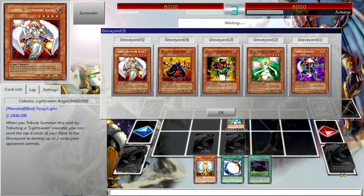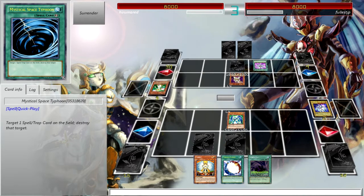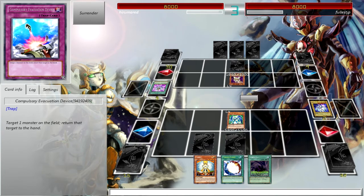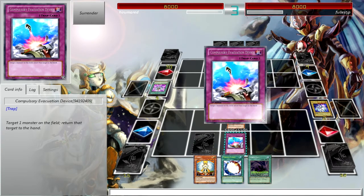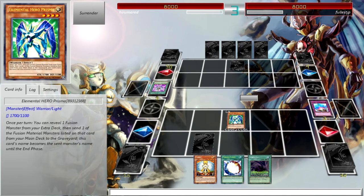He didn't really have anything in his grave — oh, he has Lumina. Lumina is pretty good. He can attack me, can't he? Yeah, he can. I'd rather just try to hold out for a turn since I do have an MST I can use. And on my next turn I can always just Honest, or if I draw into Rainbow Dark Dragon, I'm good.